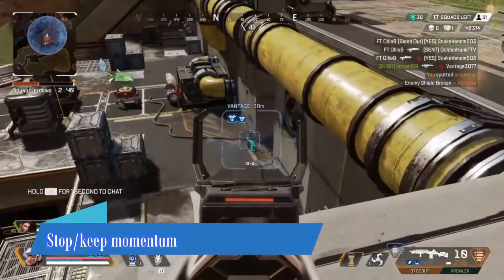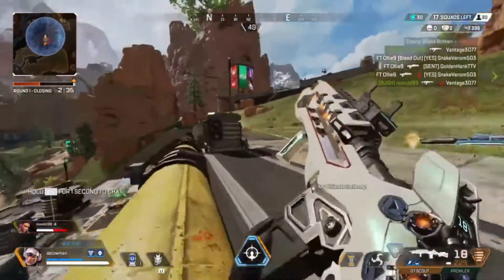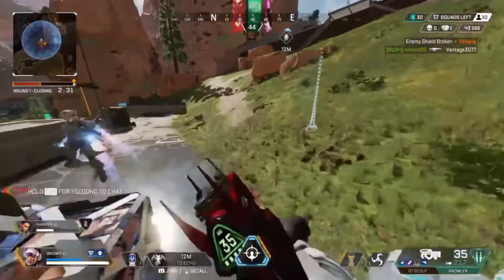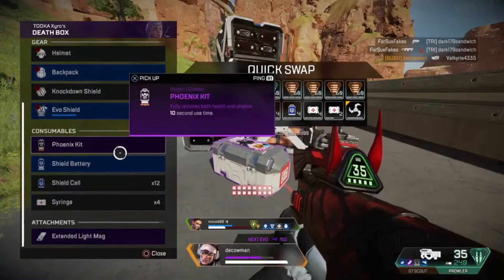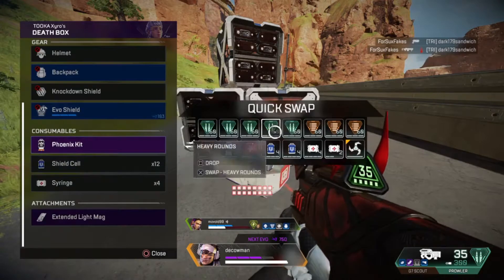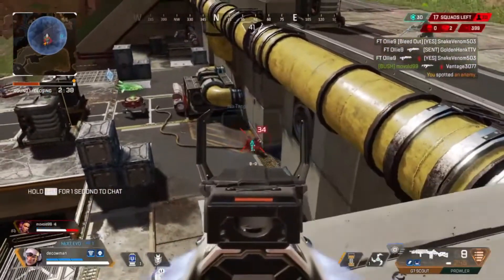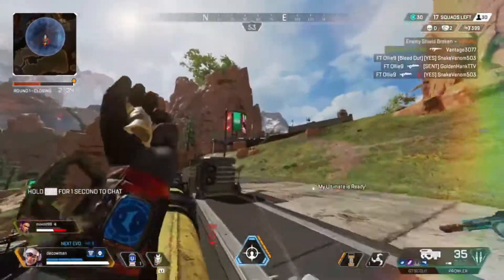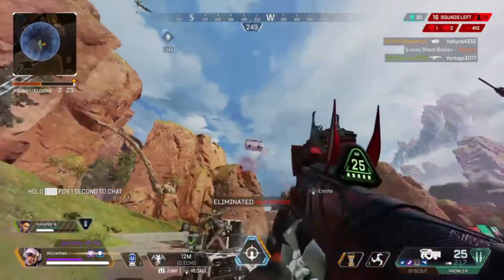Tip number two is that if you crouch in midair while using Vantage's tactical ability you will stop heading towards echo. As you can see here, I teleport to echo and hit crouch, and I do not make it all the way to echo — I hit the ground a lot faster than I would have if I had finished my ability 100%. This is a way of hitting the ground faster, and it's also a way of keeping your momentum. If you crouch right at the end of using your tactical ability you keep your momentum a lot better than if you use the double jump. You just have to be careful because you have to time it right.